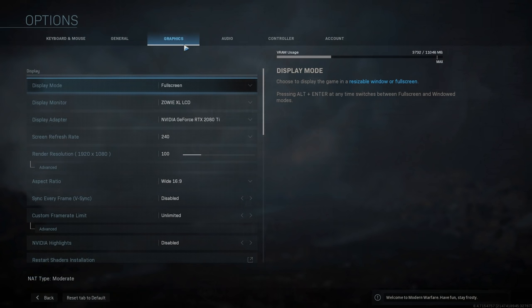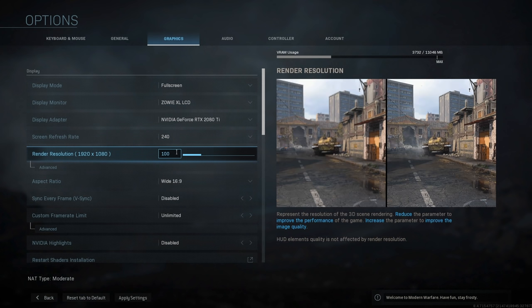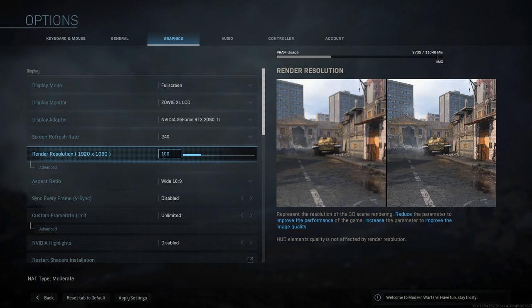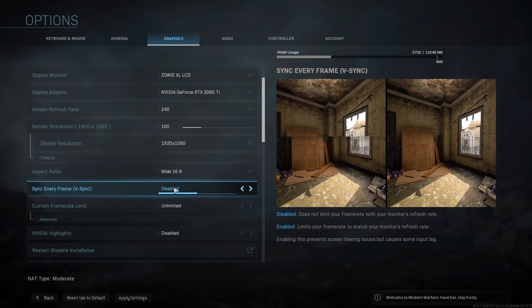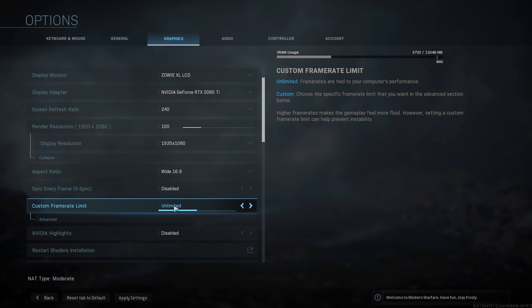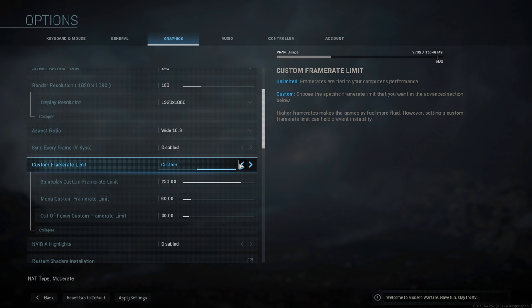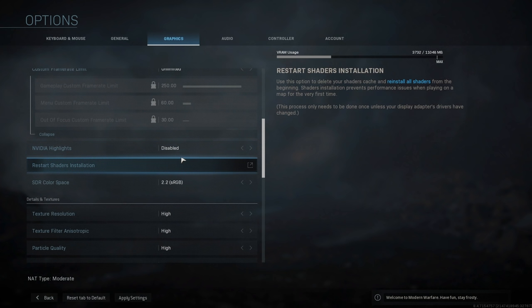First of all, graphic settings. Of course you want this in full screen and you want your maximum refresh rate, ideally 120Hz or above for a fast FPS like this if your monitor supports it. Your render resolution should be on 100 unless you're really struggling for performance and you can reduce it. You'll also want to disable v-sync in this screen. COD also allows you to cap your fps in a number of ways — a completely custom limit while in game, a frame rate limit from the menu, and even the out of focus frame rate. I like to set this to unlimited. Tests show the more frames you have, the less input lag you have.